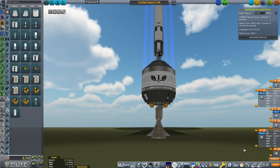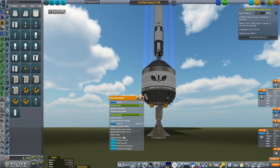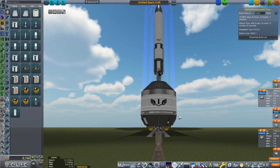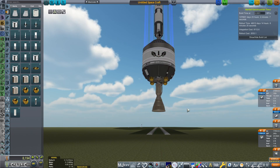Ideally you want to burn these engines for their full rated burn time. Going over can lead to problems, and going under means you're slightly wasting the engine. Now that we've filled that up, the next thing we're going to do is ullage.